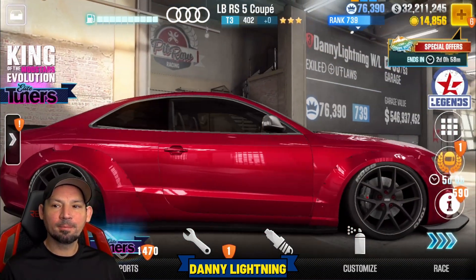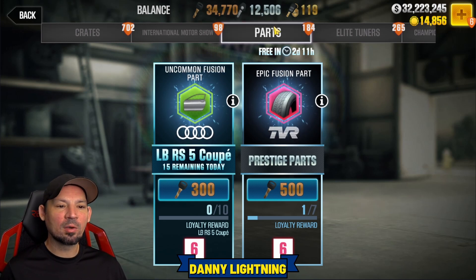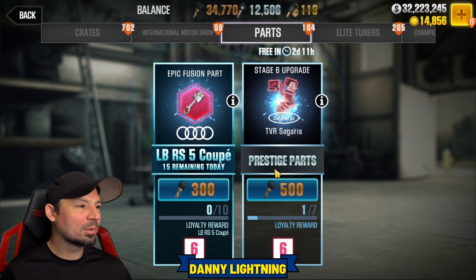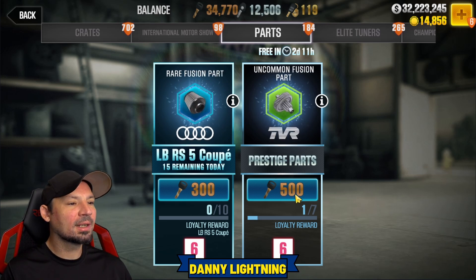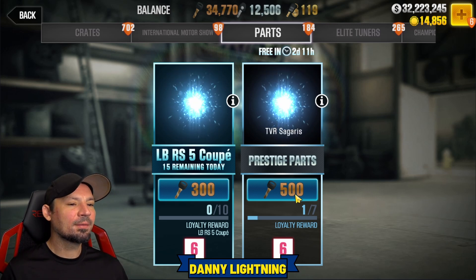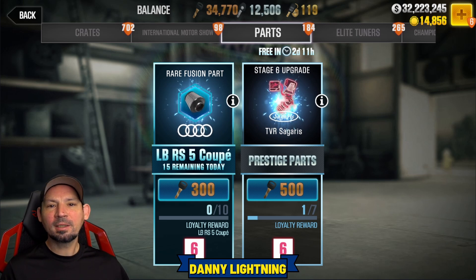If you go into the rare imports and click on the parts tab, you're gonna see a prestige parts crate. That's gonna be free every couple of days and it's gonna give you some nice parts for your car. If you want, you can spend some bronze keys — generally I don't have to spend them, but you can if you need to. That's the first way to get some parts.